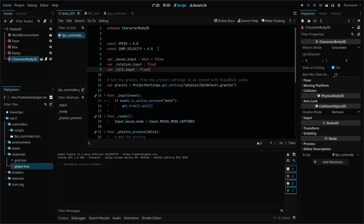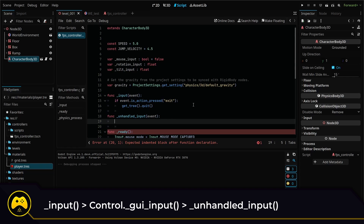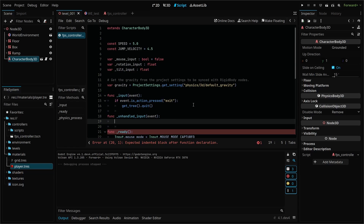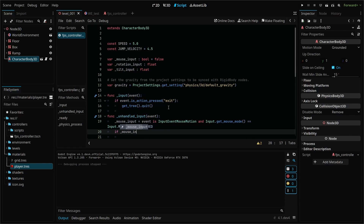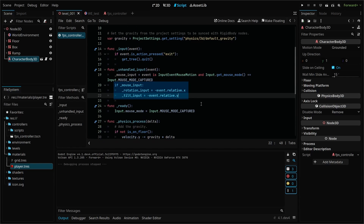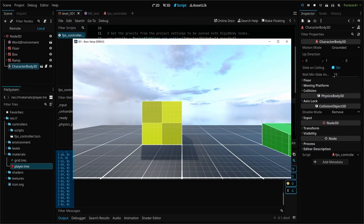First, create the following variables — these will hold the boolean for our mouse input, our rotation or X value, and our tilt or Y value. Next, create a function using the built-in unhandled_input function. This is similar to the input function we used earlier but is called later on, due to UI and mouse interaction. Just know that it will fire every time we move our mouse. We'll first check if our event is actually the mouse moving and if our mouse is in captured mode. Then add an if statement — if mouse input is true — where we'll set our rotation and tilt to equal the negative relative X and Y movement of our mouse. Add a print function so we can test our new code, and when you run your scene you should see our horizontal and vertical movement values.